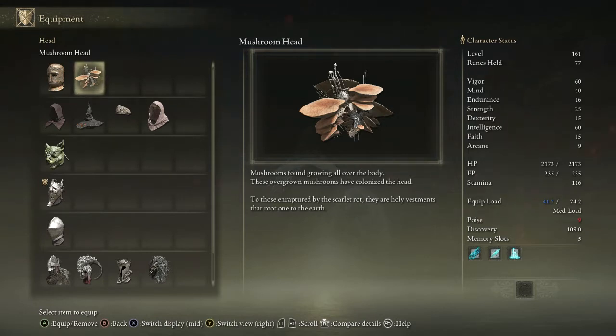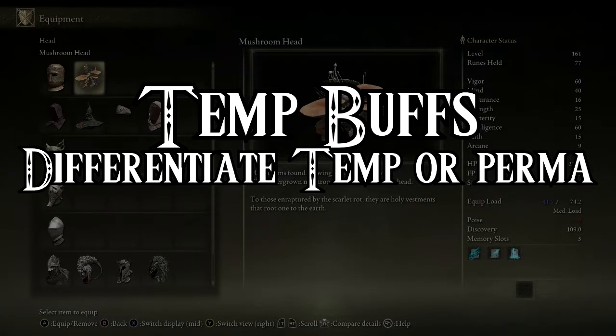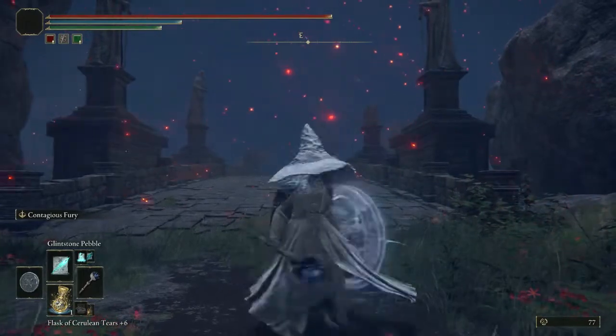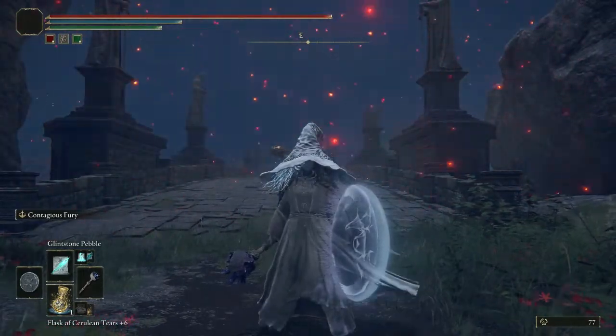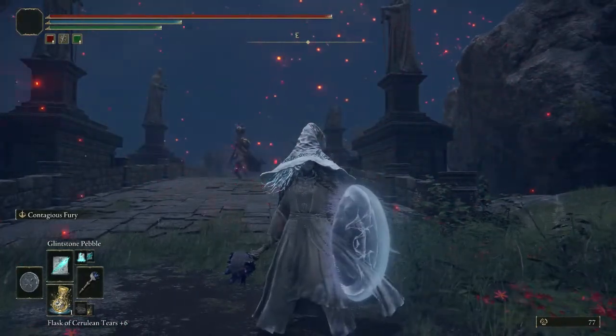Let's clarify what is a temporary buff and what is a non-temporary buff. Non-temporary buffs, as I've said before, include weapons, shields, great runes, and talismans — you can see them up on screen. I have on the Erdtree's Favor and the Great Jar's Arsenal, which are up on the screen underneath my stamina bar. They are the permanent, non-temporary buffs.